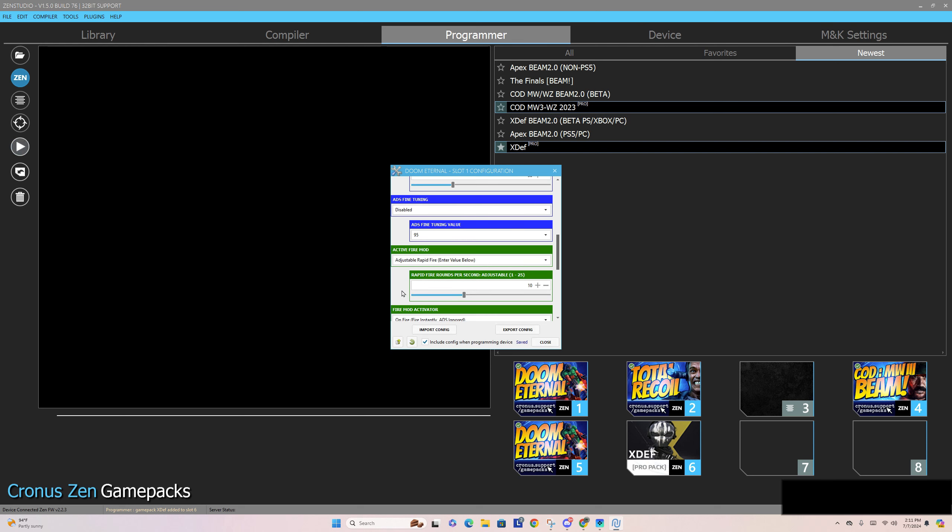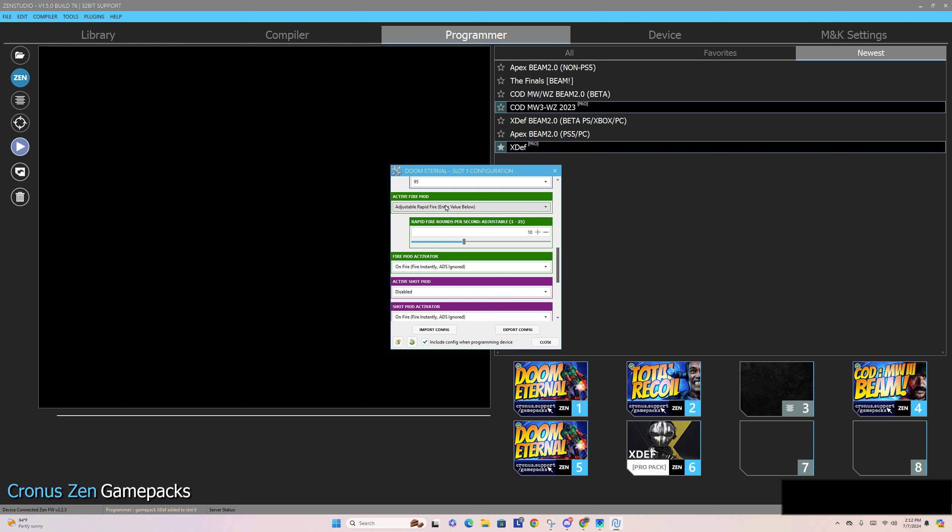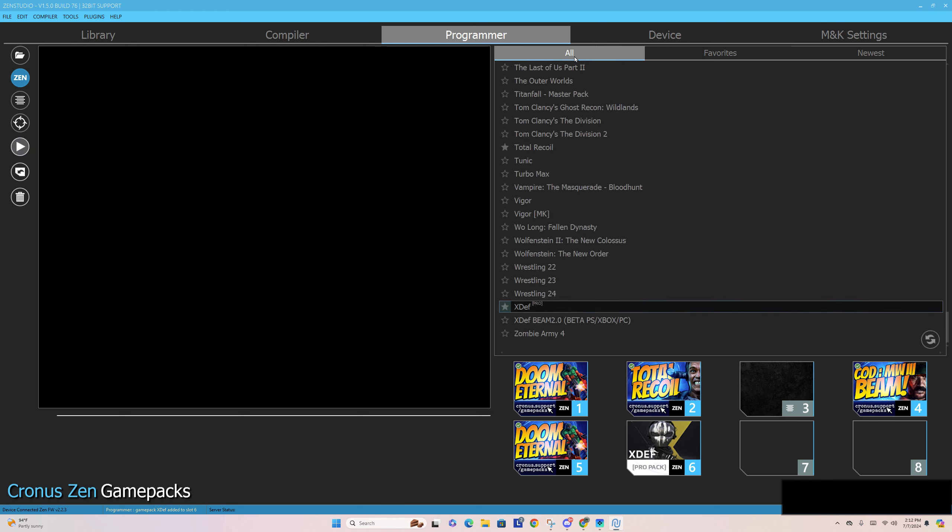Those are the game packs, and there's a bunch of them in here. You can put these as favorites with the star and they'll come up in the favorites section. All the newest stuff that has recently come out will also be right here, and you can drag it down to mess around with it. This is why I prefer Doom Eternal — it's a simple macro. Mod on Demand — MOD stands for macros on demand, by the way. So this is really simple, and you could just play with it and see what it does in the game.